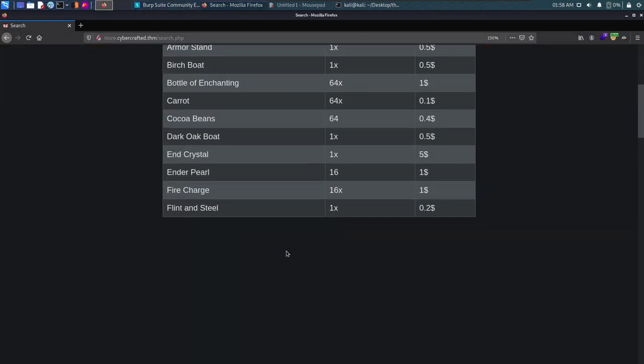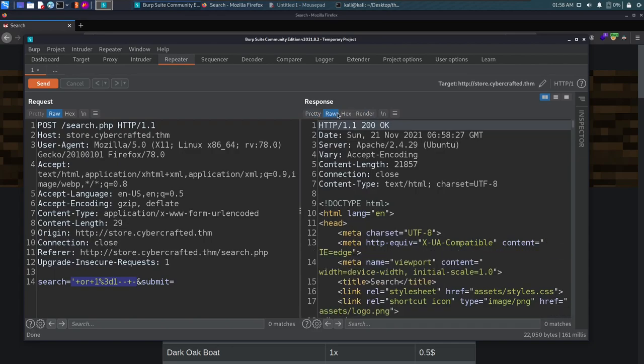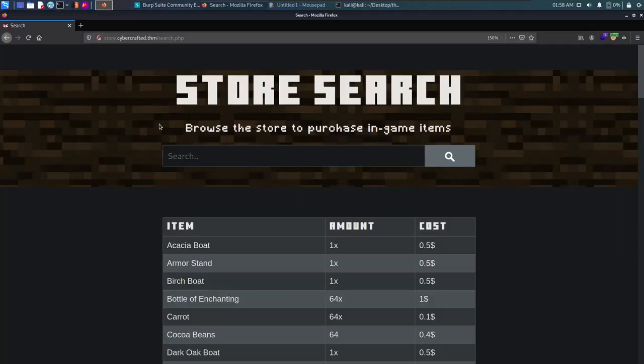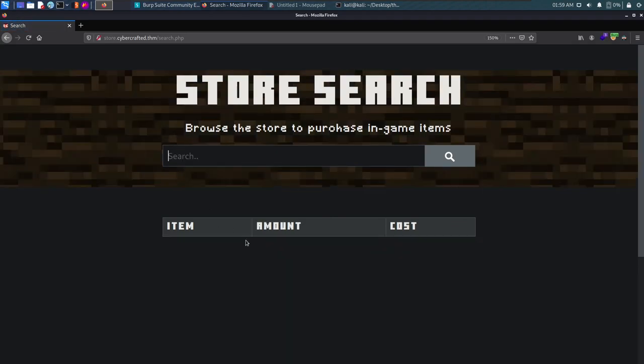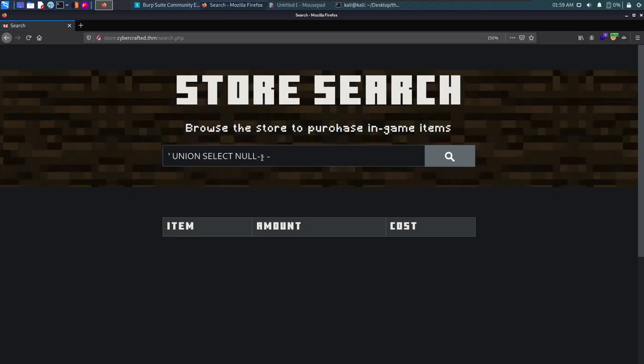We need to find the number of columns to inject successfully. We start with one NULL and comment out the rest of the query — no entry returned. We add a second NULL — still no entry. We keep increasing until we see a response. We try three NULLs and still nothing, then four NULLs and we see results.